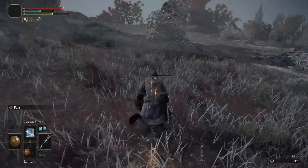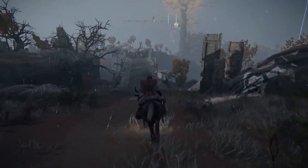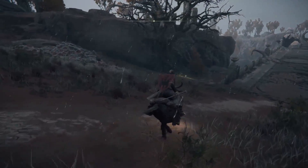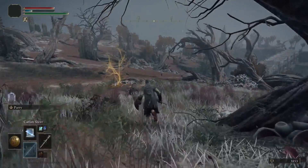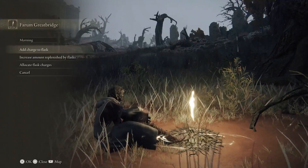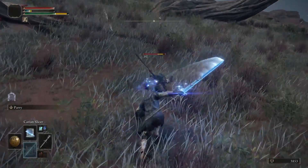A couple more cool things about this area: once you've done a bit of exploring you'll find another site of grace down by the bridge, which gives you a spot closer to the action without having to go around the world boss. Also, right in front of that boss — but far enough away where you won't aggro him — is a golden seed, which will give you another sacred flask charge.